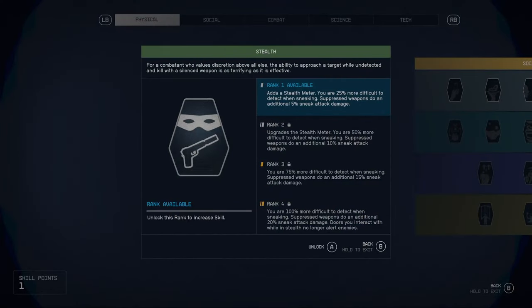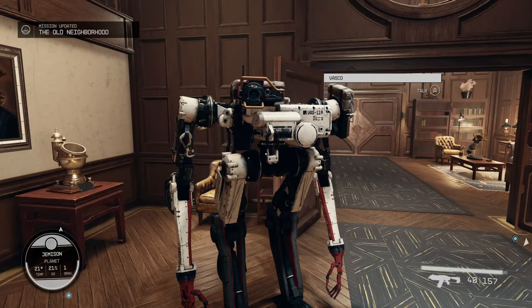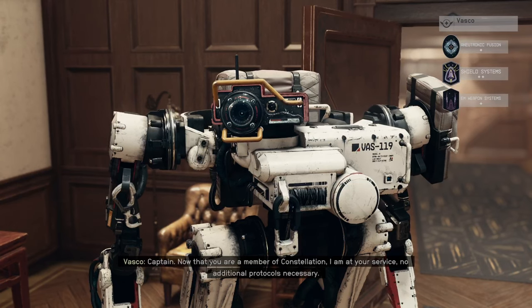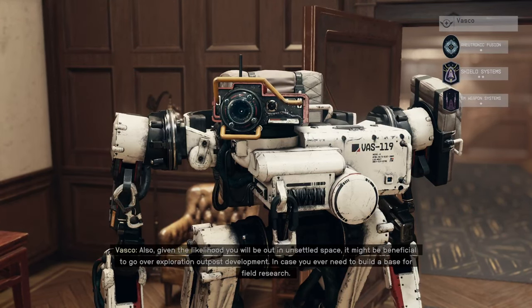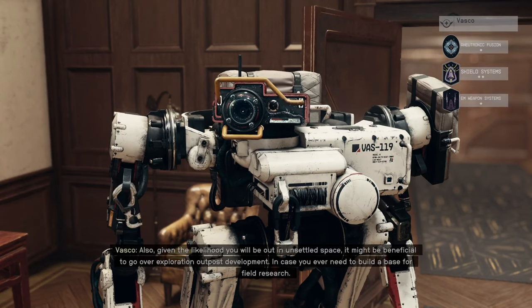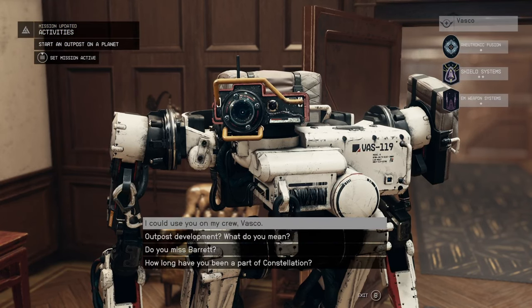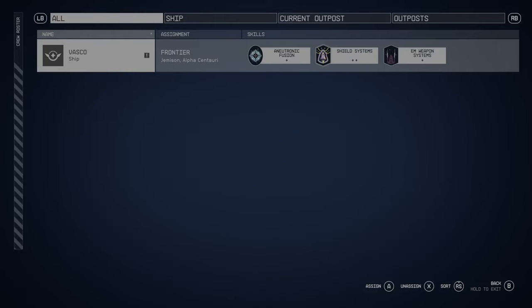Stealth is a good one to have because the first rank gives you a meter now - kind of like in most other Bethesda games, whenever you go into sneak you can tell when people are about to see you. It's kind of interesting that it requires you to get this skill before you get the meter. Given the likelihood that you'll be out in unsettled space, it might be beneficial to go over exploration outpost development in case you ever need to build a base for field research.